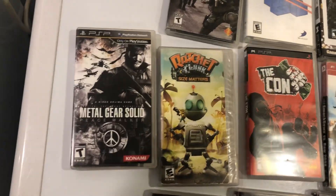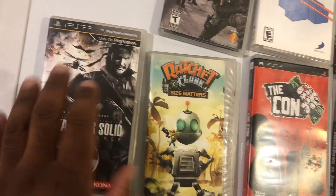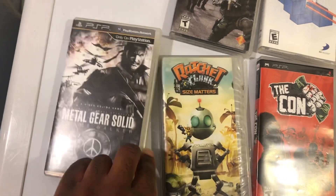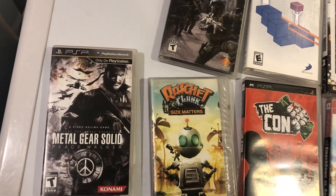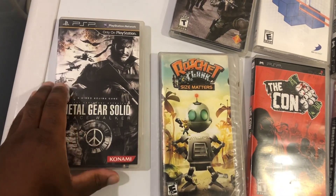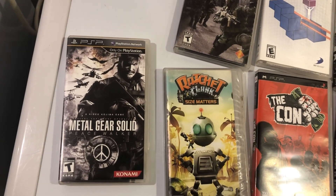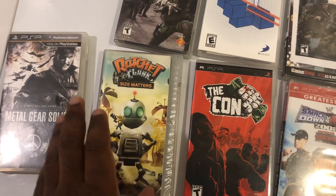First up is Metal Gear Solid Peace Walker. This comes before Metal Gear Solid 5. You go all over the Caribbean, Costa Rica, and all that. This one introduces Mother Base, weapon development, customization and all that. It's a very good game by PSP standards — the gameplay, the soundtrack, the mechanics, the controls are all solid.